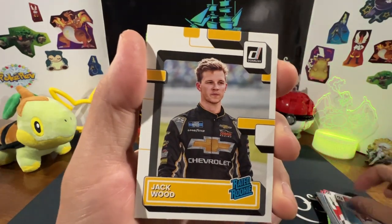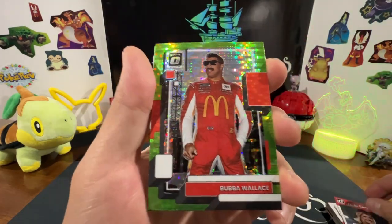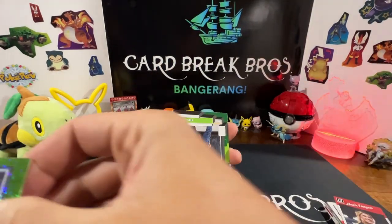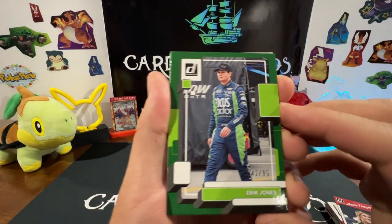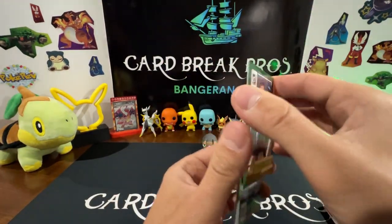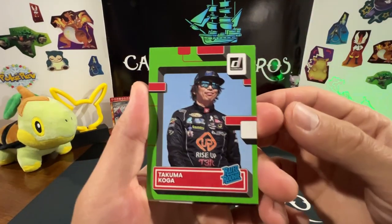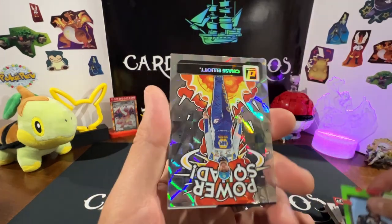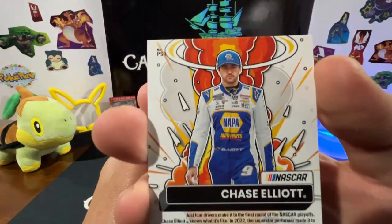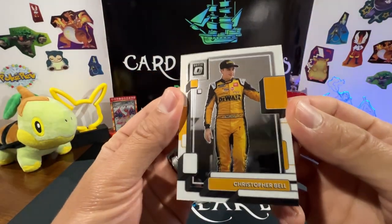Next pack: Darryl Waltrip, a rated rookie Jack Wood, Haley Deegan, and Bubba Wallace with a green parallel — kind of neat. We got a numbered card here, guys — 42 and 99, Eric Jones, that's cool. Also a rated rookie Takuma Koga. Power Squad Chase Elliott — that's a pretty sweet insert. Not sure if you can get Downtown inserts in this product. And Christopher Bell.